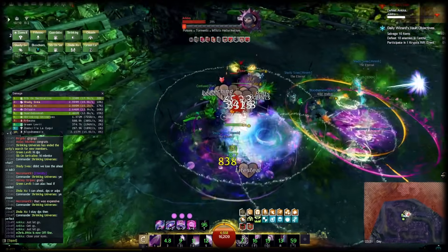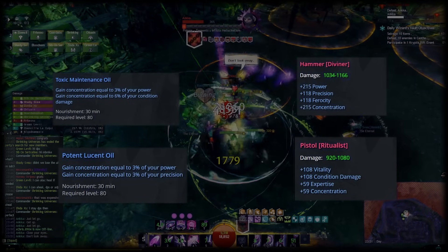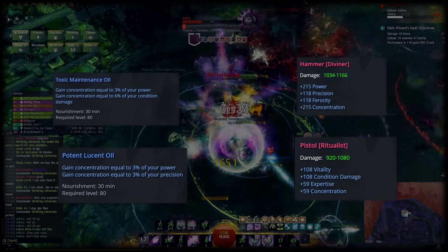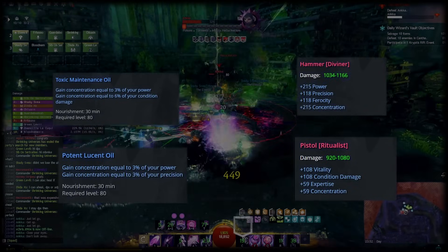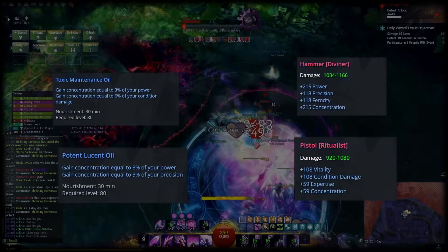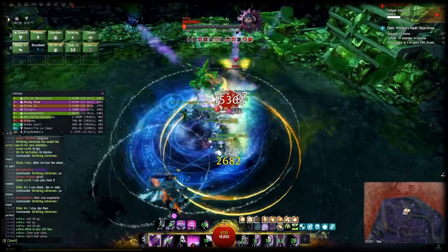Note that I chose setups that have a certain room for error when it comes to boon coverage, but you can always take some easy steps to increase it further if you struggle to maintain them. Getting additional Diviner or Ritualist trinkets isn't too expensive and you can always change to food or utility items with concentration on them. These items usually increase boon duration by around 16%, giving a good amount of additional wiggle room. Alright, without further ado, let's begin.